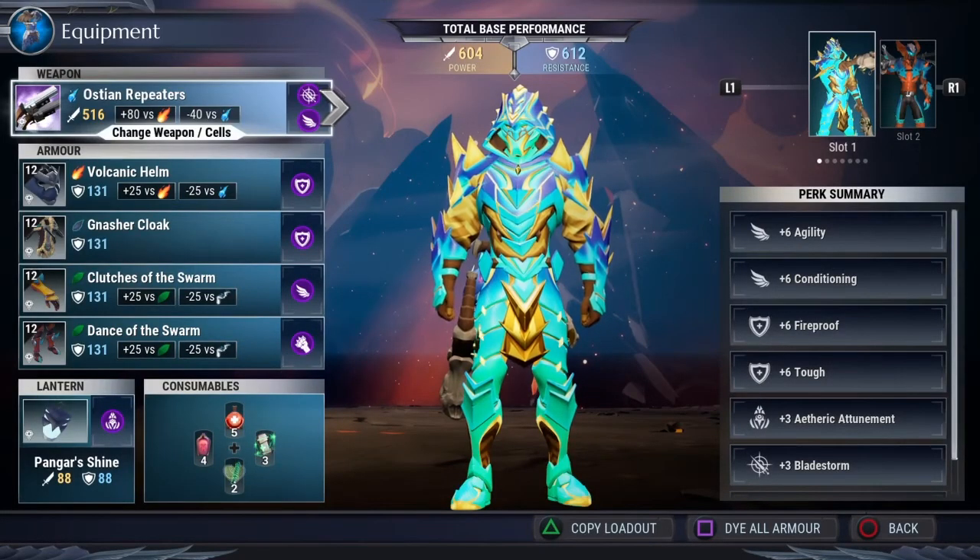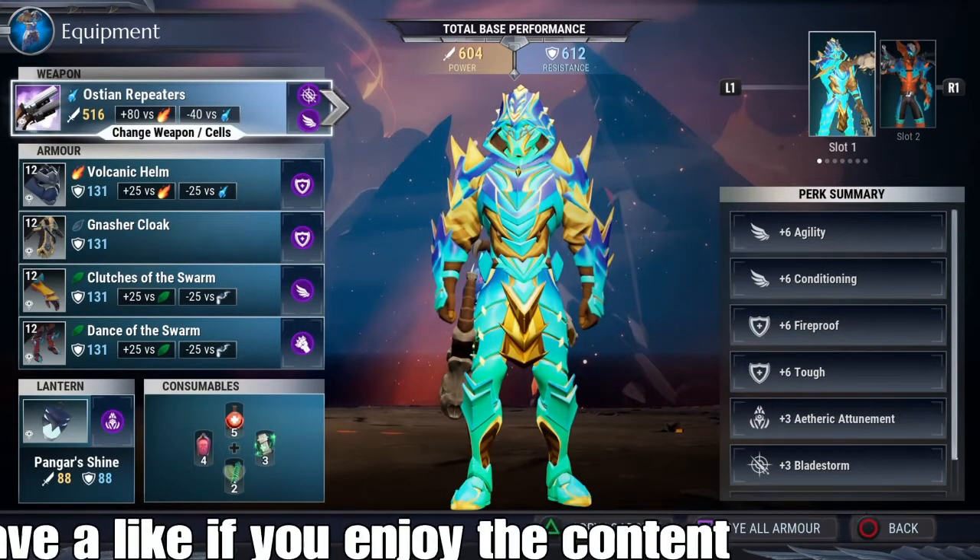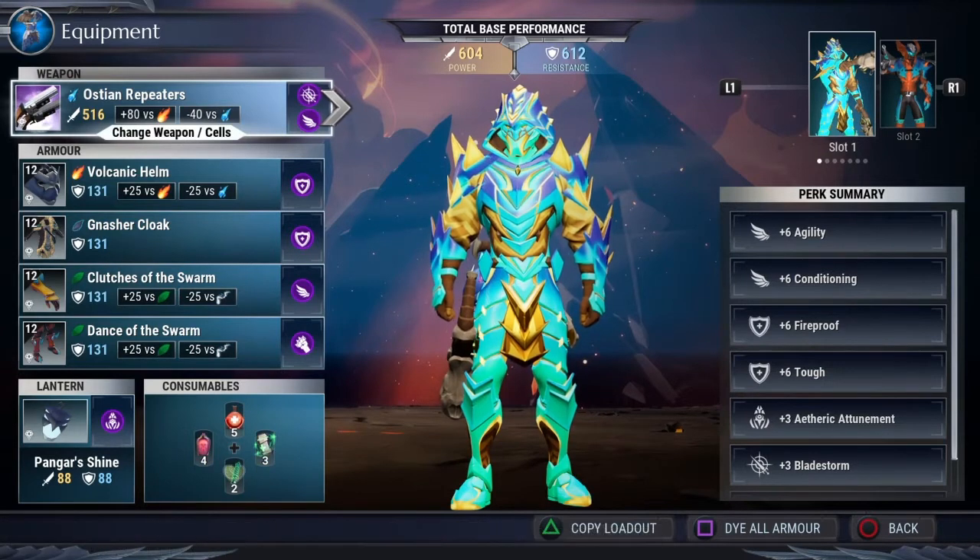Welcome to YouTube, it's your boy RageKing and I am back with another Dauntless video. Today I am going to do a basic tutorial for beginners on how to survive Blaze Escalation 10-50 and how to defeat Torodorgo. Before we get started, I'll ask if you would please leave a like on the video as it shows your support. Now, we're going to get started. This is a basic tutorial on what you want to do if you're a repeater main.